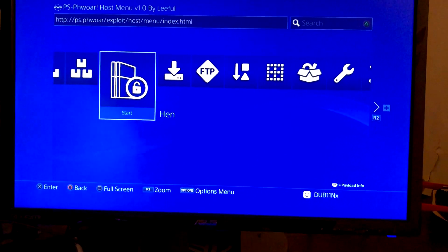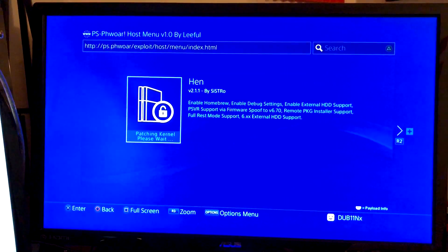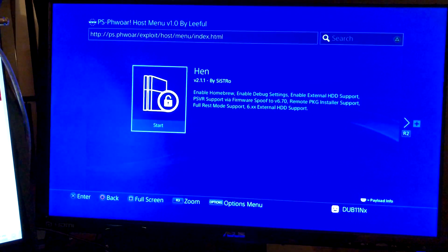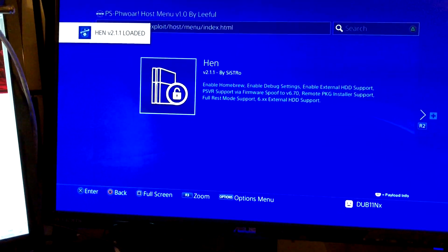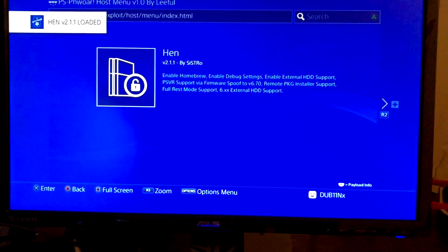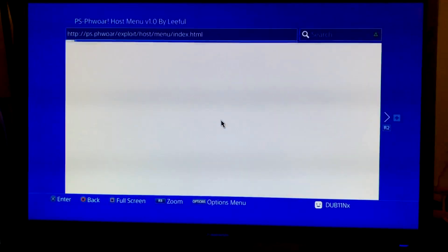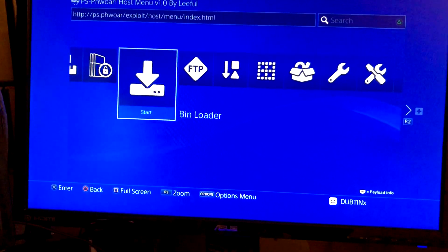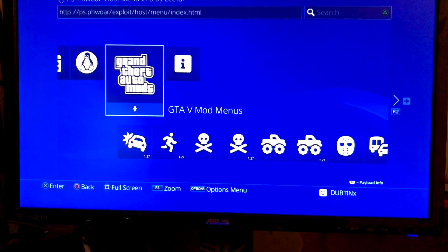I did just turn on my console so we are going to have to enable HEN. This is basically the jailbroken state of the PS4 itself. Once I load up HEN right here, it will give me the notification 'HEN B2.1 loaded' — I am now pretty much jailbroken and can do modding and stuff like that. So let's go back into our exploit page and make our way over to the GTA V mod menu folder options. GTA V mod menus — there we go.